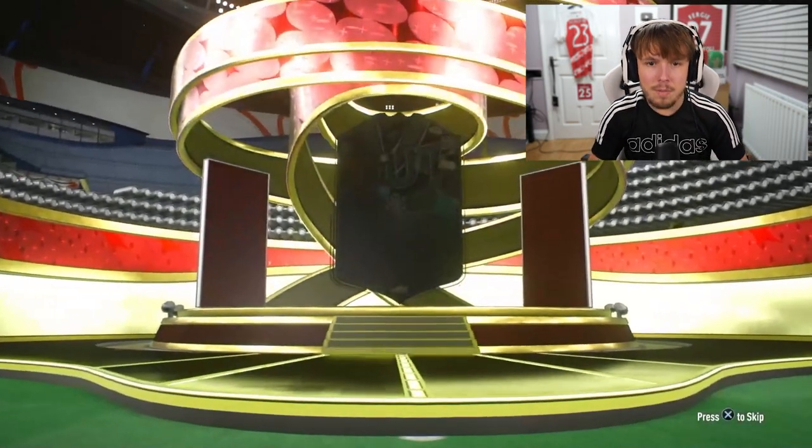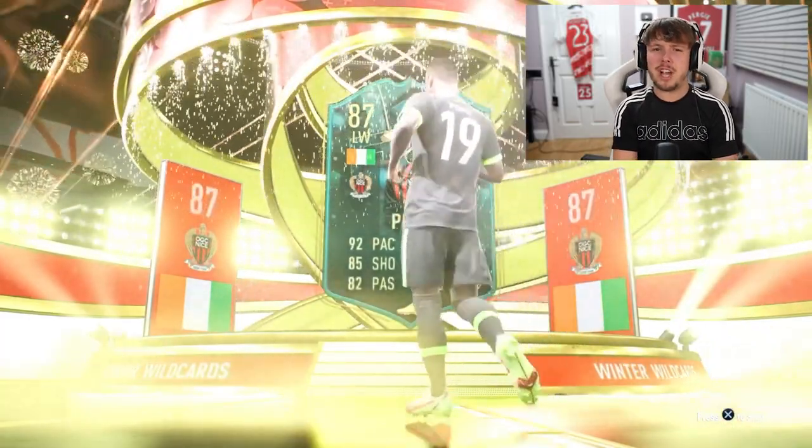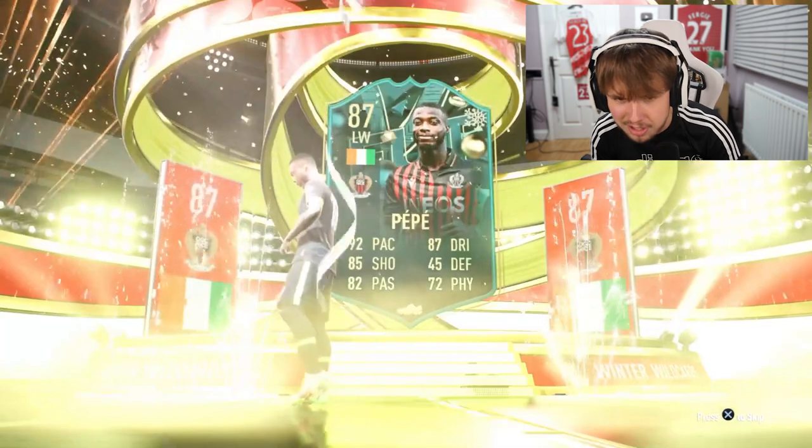At number four - winter wildcard again, three winter wildcards in a row. Ivorian left wing - it's Pepe! Pretty good card: 92 pace, 87 dribbling, good shooting as well. Hopefully he could do us a job.